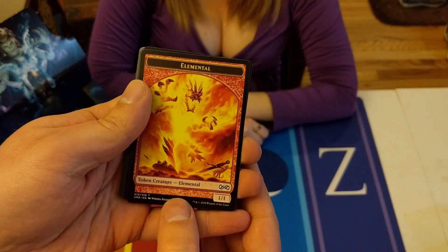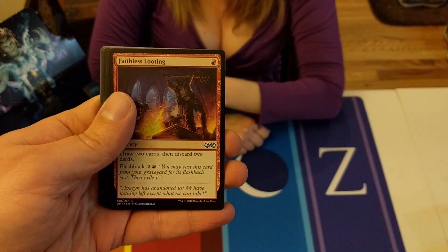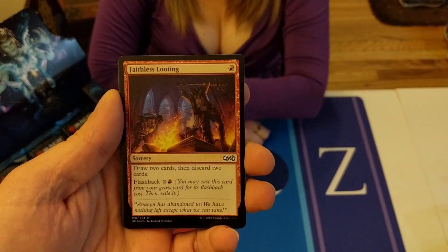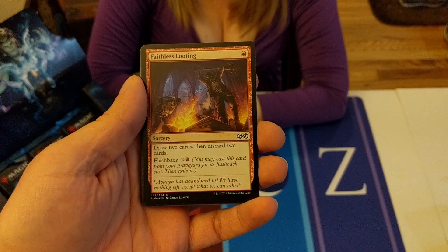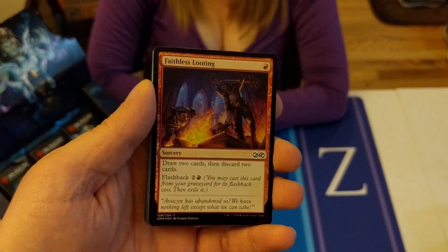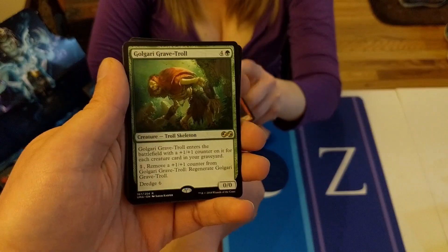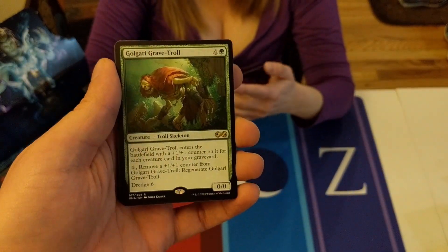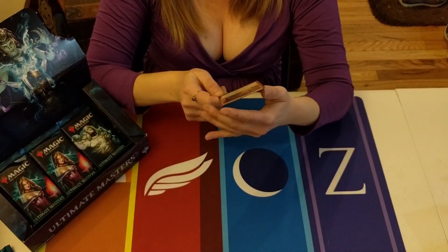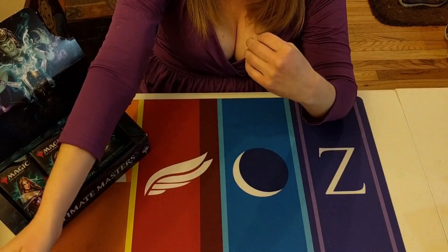Can't remember the name of the guy who drew Lily but he is a genius. Elemental token - and foil Faithless Looting, I'll take that. I actually use that card so having a foil one is cool. This version of her is really good too - clearly the best one. And Golgari Grave Troll - good for dredge, but not worth anything. That's our second one by the way.